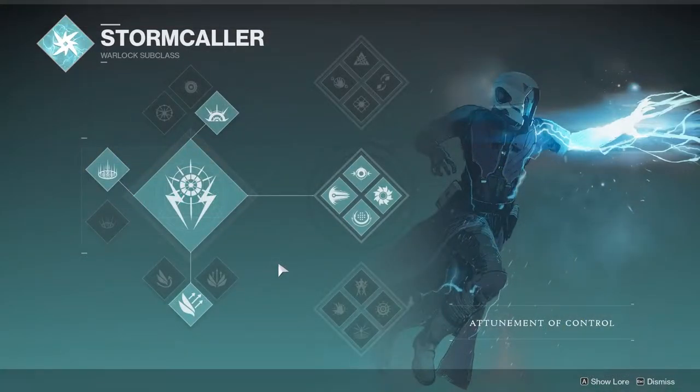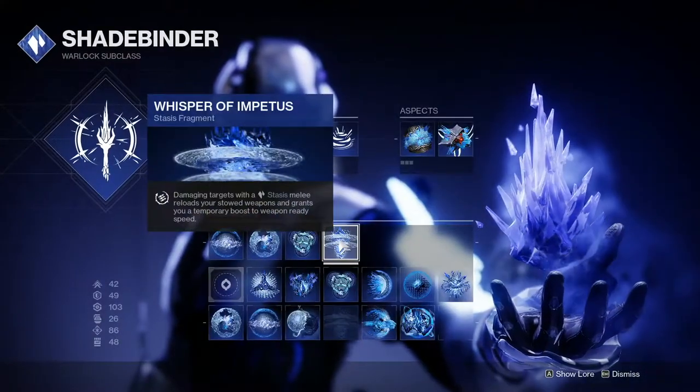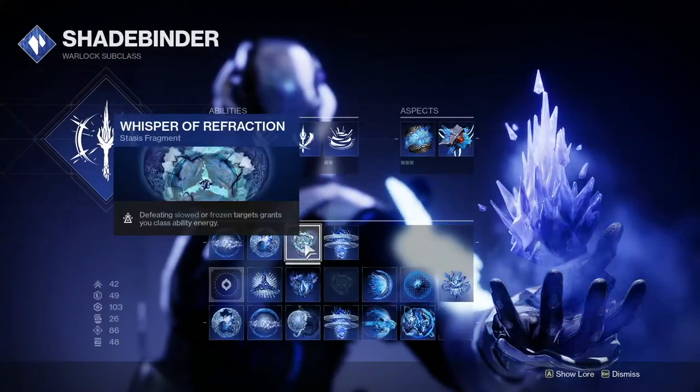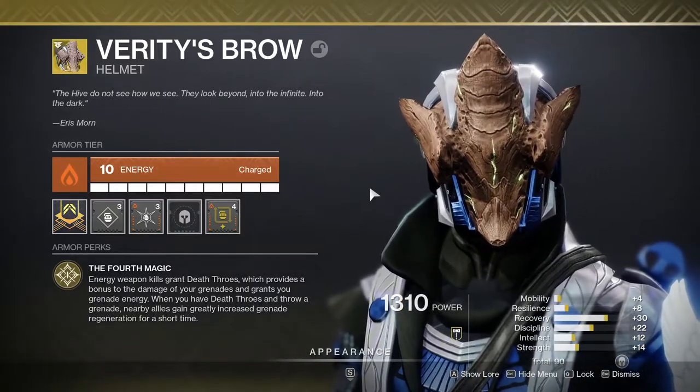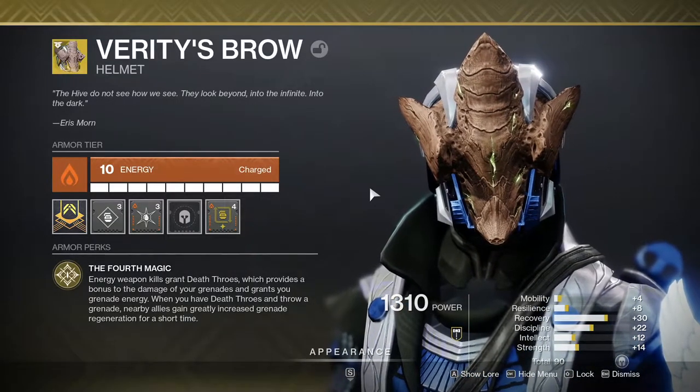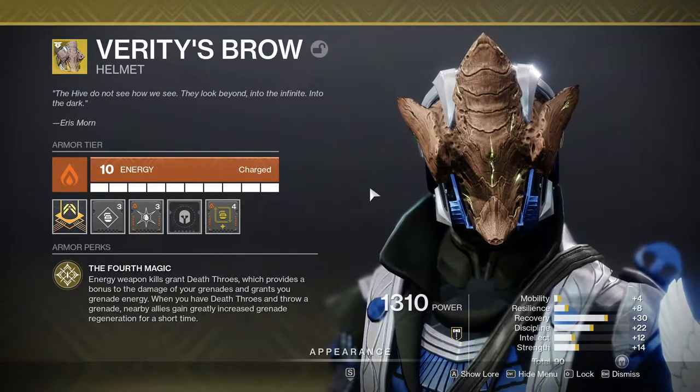Warlocks are monsters in Grandmasters. Middle Tree Stormcaller with Geomags and 100 Intellect will have you throwing Chaos Reaches out constantly. Combined with Breach and Clear, you'll be taking out bosses like nothing. Shadebinder with a Bleak Watcher turret can shut down entire rooms — run it with Verity's Brow, a strong energy weapon, four Firepower mods, and Taking Charge, and you will make short work of every single encounter. This is really nice for the Insight Terminus boss.